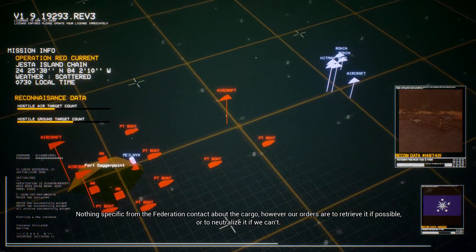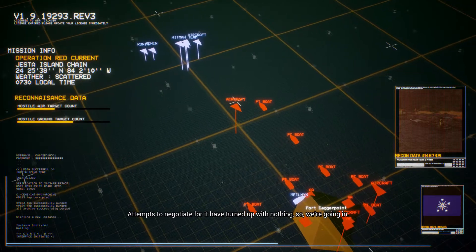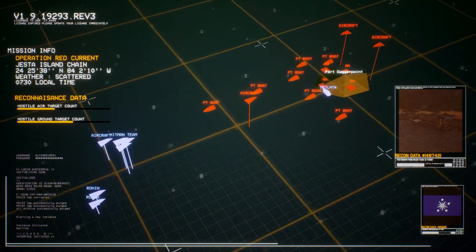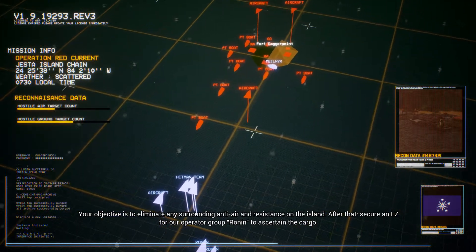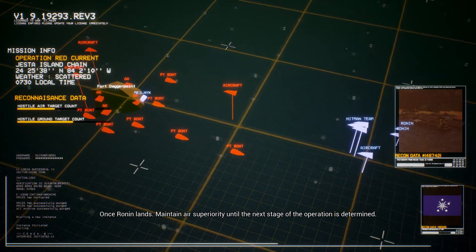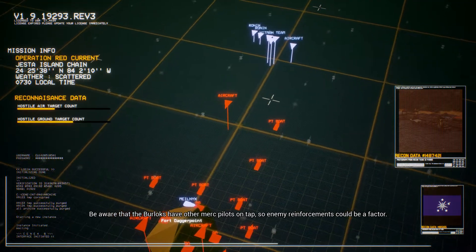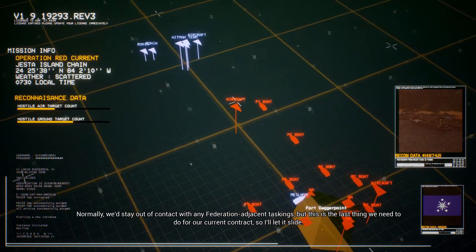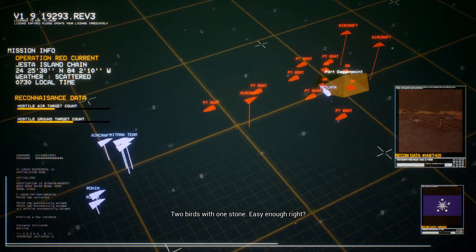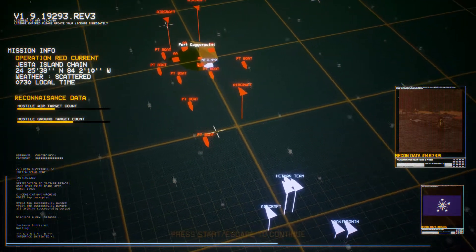Nothing specific from the federation contact about the cargo; our orders are to retrieve it if possible, or neutralize it if we can't. Negotiations have turned up with nothing, so we're going in. Hitman team, approach the island from the south, eliminate surrounding anti-air and resistance, secure an LZ for operator group Ronin to ascertain the cargo, then maintain air superiority. I have strong Ace Combat vibes right off the bat — this is definitely good.